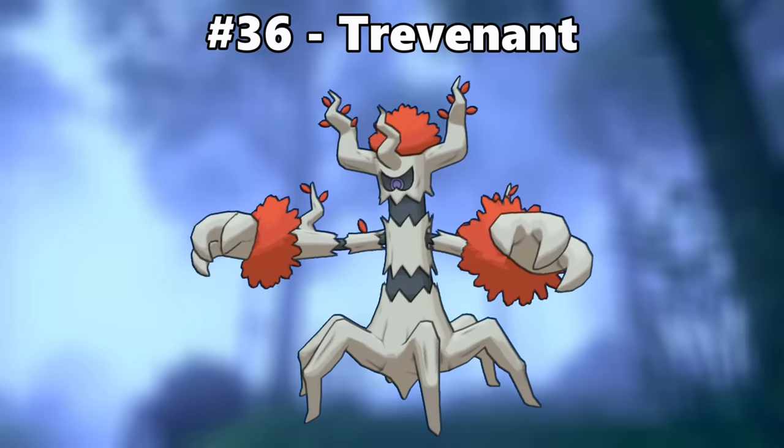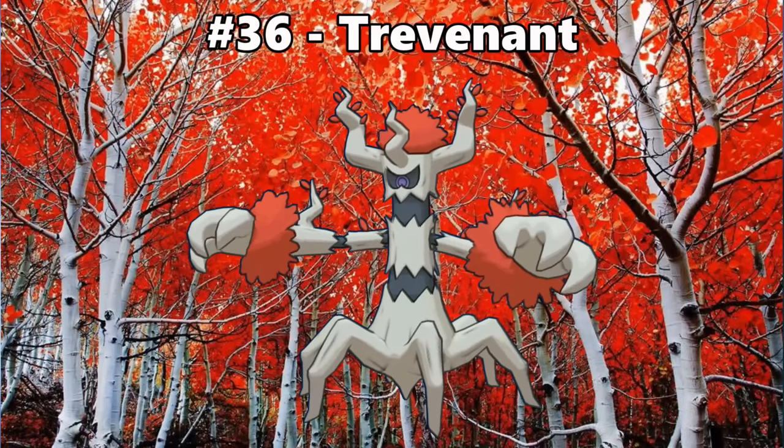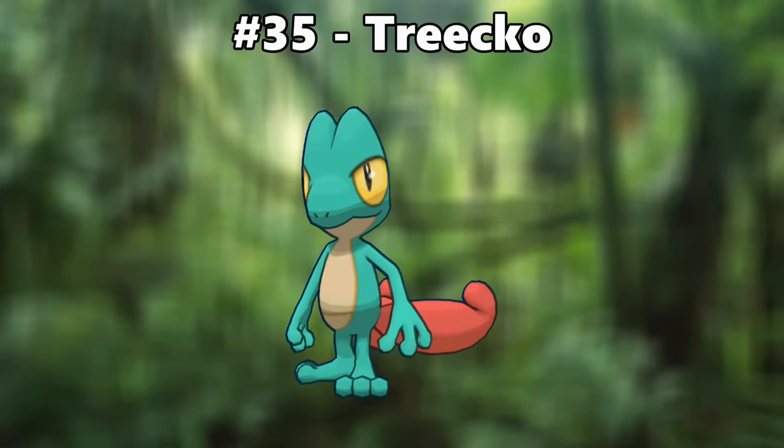Number 36 is Trevenant. This color scheme looks like Japanese red maples, which is incredibly cool. Number 35 is Treecko. Treecko is my favorite starter, so the sentimental attachment combined with the nice reddish tail and teal coloring makes me like it a lot.